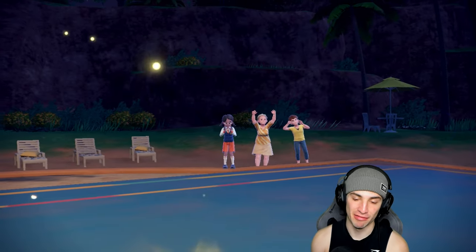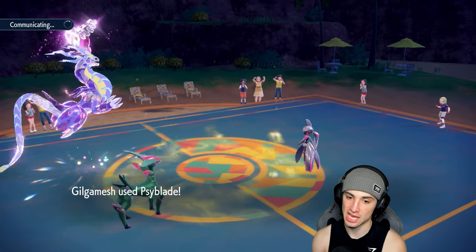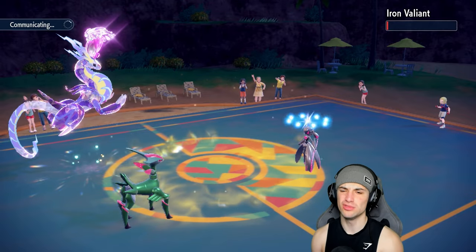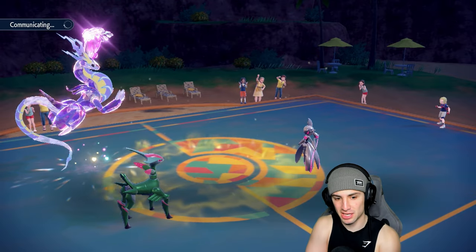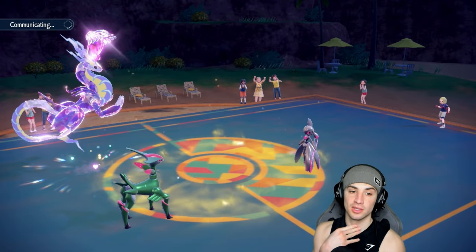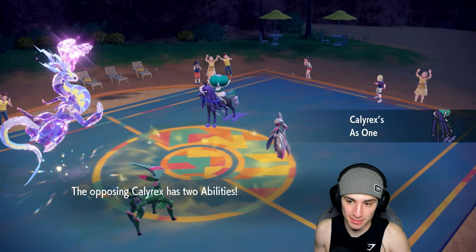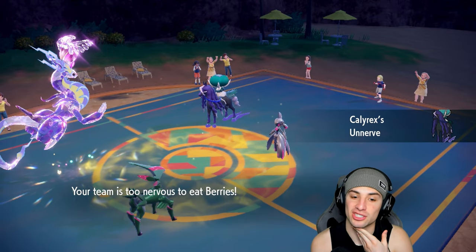The Leaf Blade should finish off Iron Valiant — super effective STAB — unless you're Focus Sashed. And it's Focus Sashed! That little booger. So it doesn't put me in too tough a position — I have Incineroar who can Fake Out and KO it. Calyrex comes out — this Pokemon is a problem. It's definitely going for Astral Barrage.